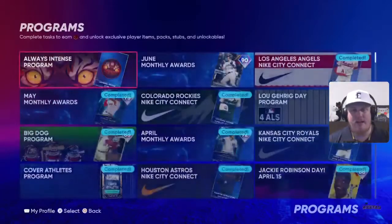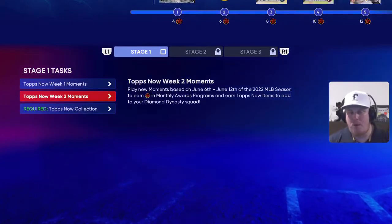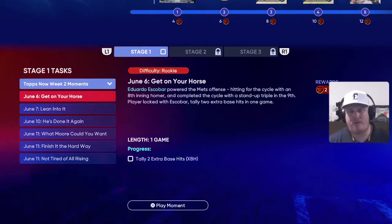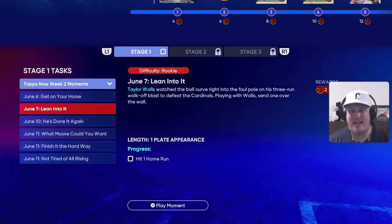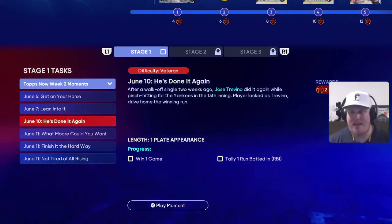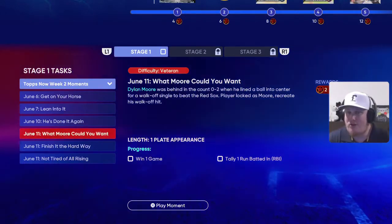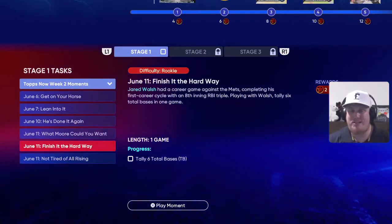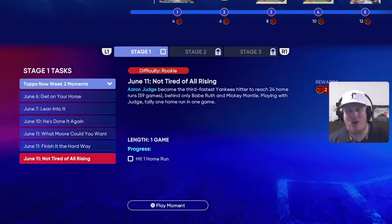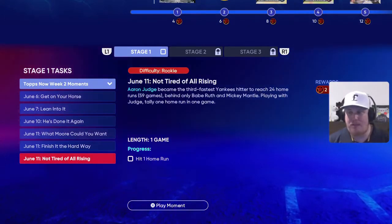Let's jump right into June Monthly Awards. We've got new Tops Now moments for Week 2. We've got to tally two extra base hits with Eduardo Escobar, get a home run with Taylor Walls, win a game and get an RBI player-locked as Trevino, win a game and get an RBI with Dylan Moore, total six bases with Jared Walsh, and Aaron Judge needs to hit a home run in one game for the Yankees.